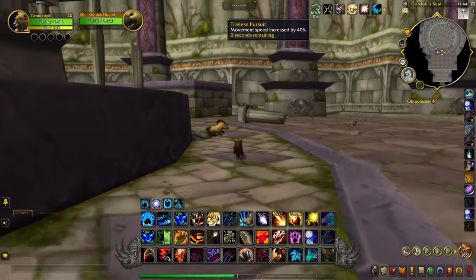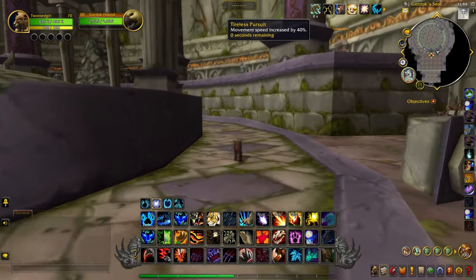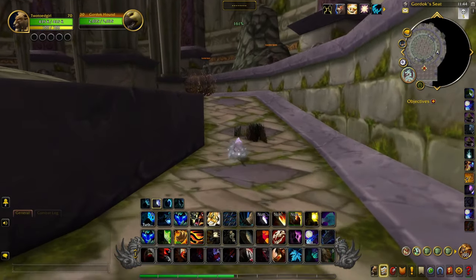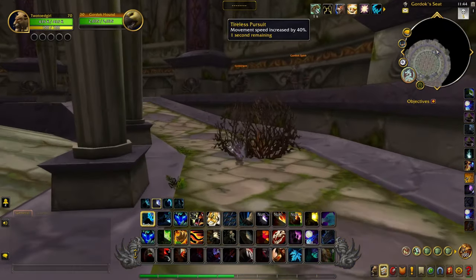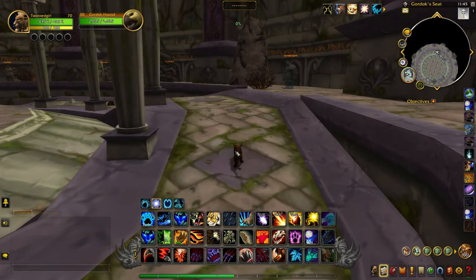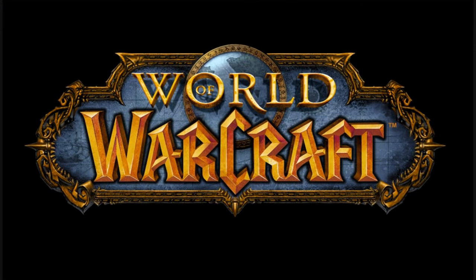Unfortunately, most of the abilities are on global cooldown, so the boost in speed is pretty short. Stacking haste could help though. If I use Tiger Dash while Tireless Pursuit is up in cat form, I can get up to 401%, which is pretty fast. With Stampeding Roar and Tireless Pursuit both active, I can hit 261% movement speed in cat form. While all of the speed boosts are pretty short lived, they do all add up over time.